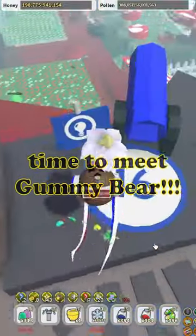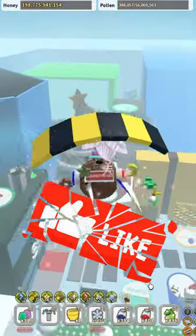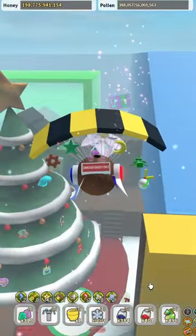It has come to my attention that Bee Swarm Simulator players think the double jump is the most efficient way to enter Gummy Bear's Lair. This is simply not true.